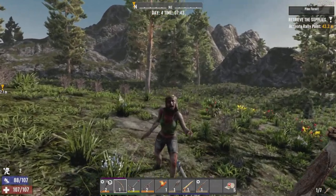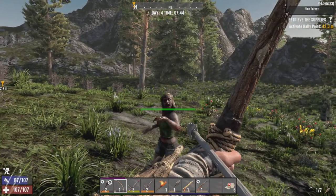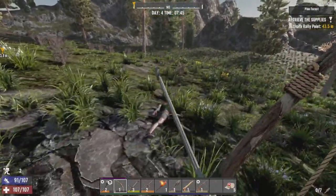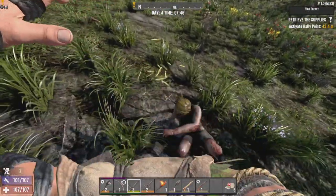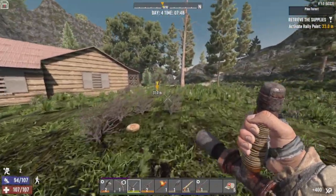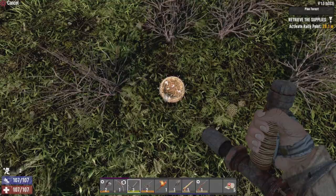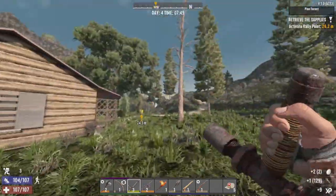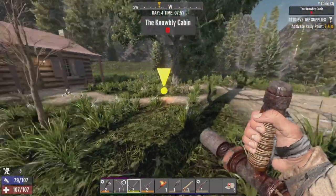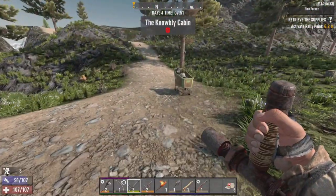Come here. Hello. Knock her down. Come here. And she's gone. Of course, we're gonna check for a mailbox just in case. Doesn't look to be one. Oh well. Nobly Cabin.